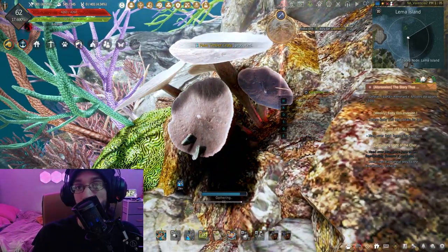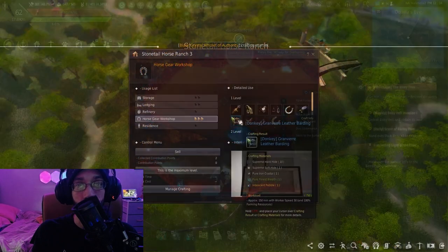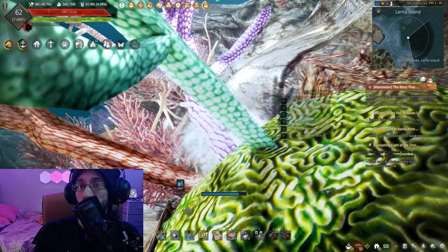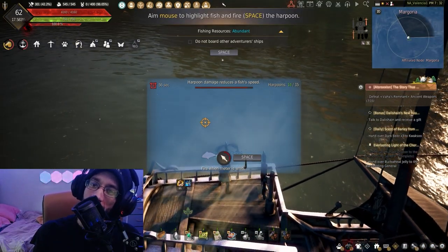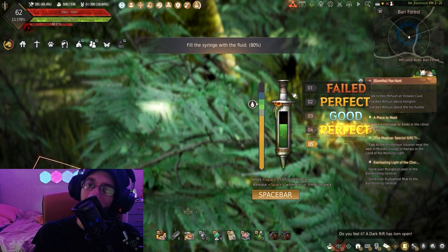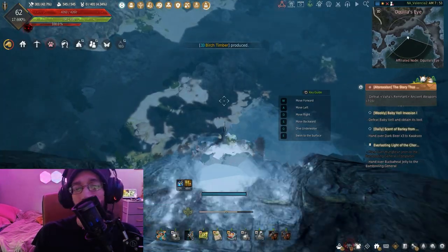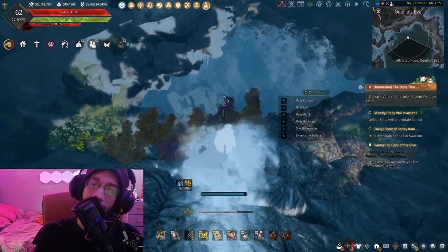Under the ocean has some nice gems that we can go out and gather, ranging from cooking ingredients needed to the horse gear we can craft. It's now easier to start getting into underwater gathering, though some items have been removed.